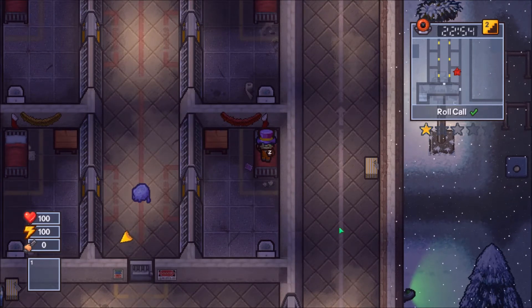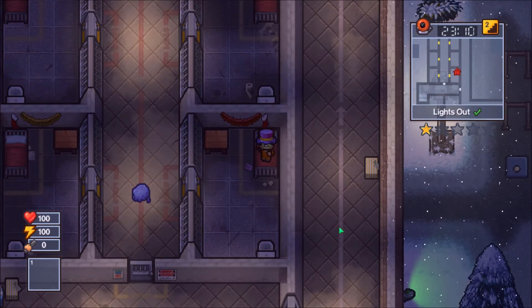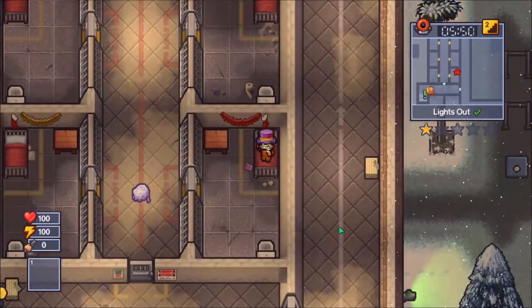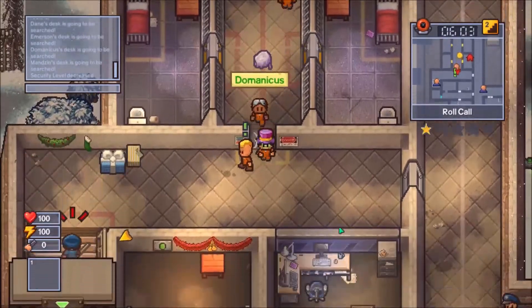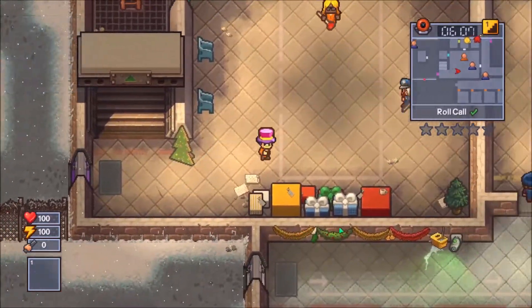You'll need to craft the mince pie, pretend carrot, and letter to Santa — all those crafting recipes are in the description down below. I'll also list off the items you need. You also need a bottle of milk, you just need to find that and you don't need to craft anything with it. So you need those four items for the escape: the mince pie, pretend carrot, letter to Santa, and the bottle of milk.